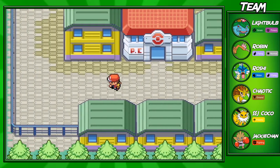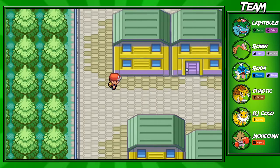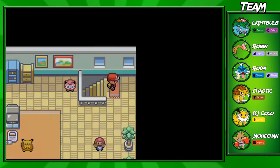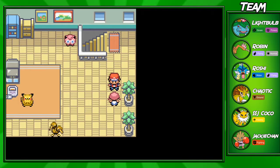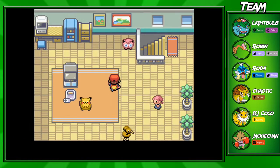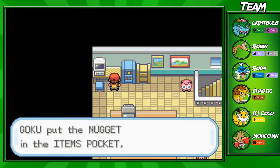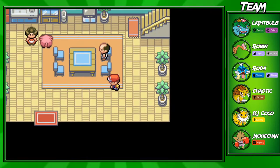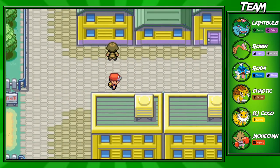The last thing I want to show you before we take on the Gym is another TM you can get. If you come to this house over here, this girl will give you TM Mimic if you give her a Poké Doll. You can buy a Poké Doll in Celadon City. Personally, I'm not going to do that because it's not really worth it. But we can find a hidden Nugget over here worth about $4,900 - a lot of Poké Dollars that'll come in handy later.